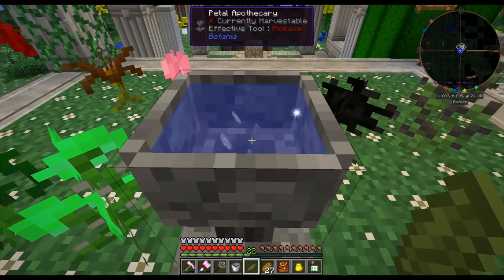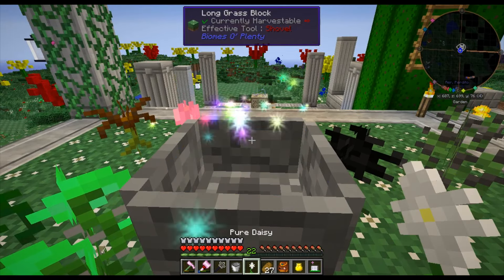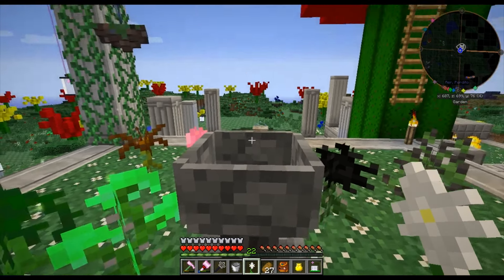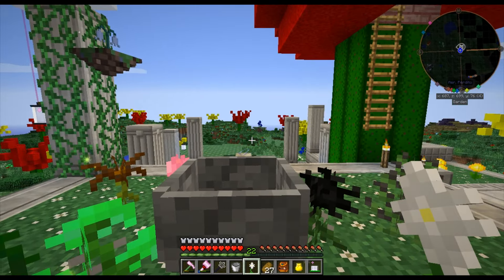Any flowers made, you finish the magical process by throwing in some vanilla seeds. Toss those seeds in and out comes the flower you get. And that's how I get my Pure Daisy. Happy Minecrafting!